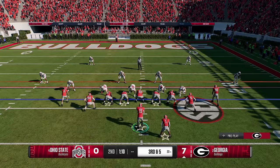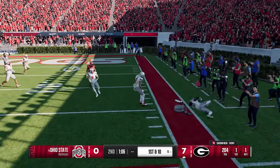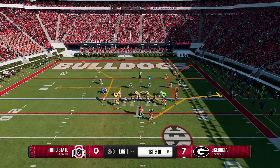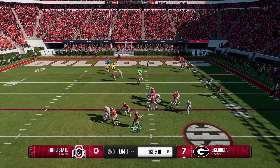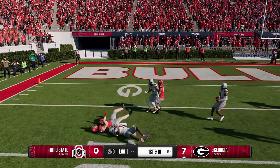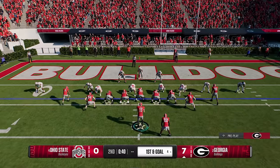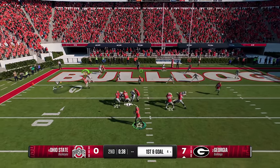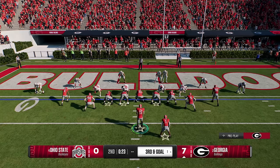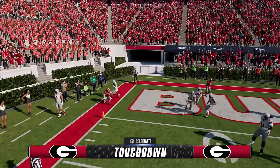Both outside corner routes are really just pull routes. This formation makes it really easy to read man or zone based on the fact that it's so condensed — you'll know right away because the cornerbacks have to be aligned for man coverage. We get that man coverage on the linebacker and if it wasn't for that bad throw we probably would have scored. We're almost to halftime so we just have to punch this in, and we get one more man coverage — just like stealing as we score with no problems at all.